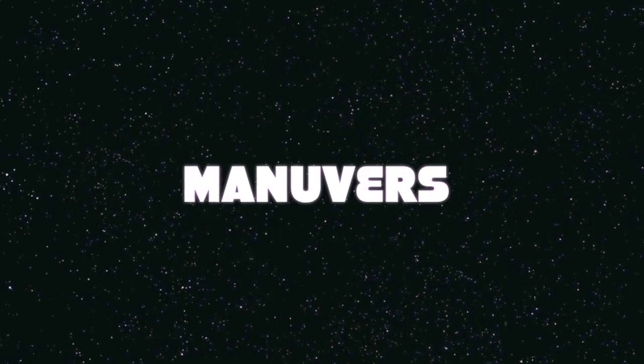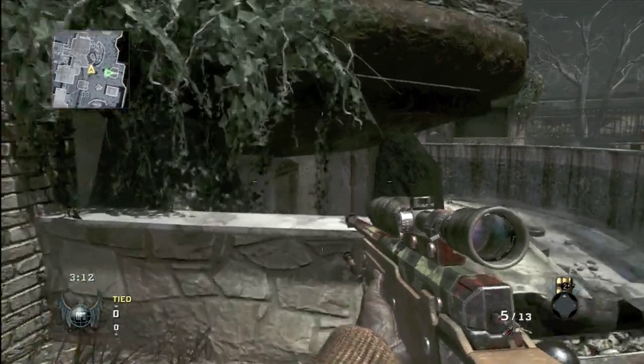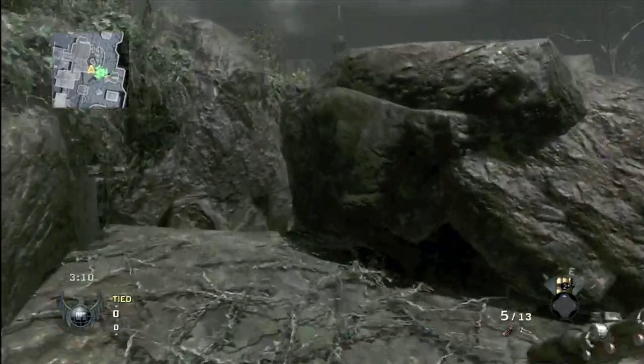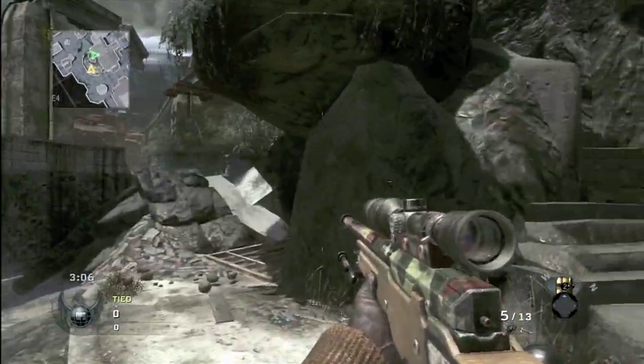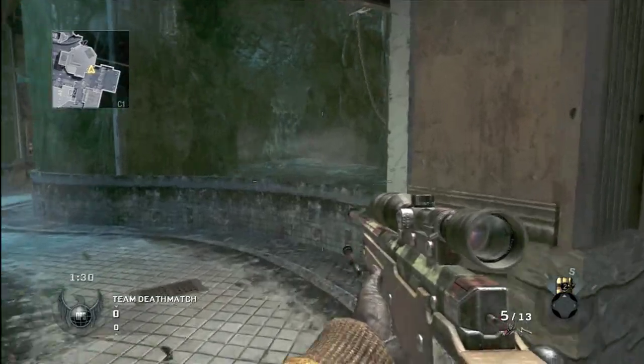Here are the maneuvers. For this maneuver, you're going to jump on top of this ledge. You can actually get on top of a pretty decent hiding spot, to be honest — I probably should have shown that earlier. So that's a hiding spot as well if you want to use it.